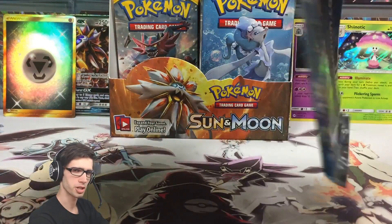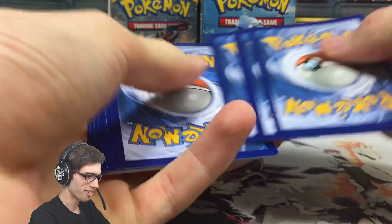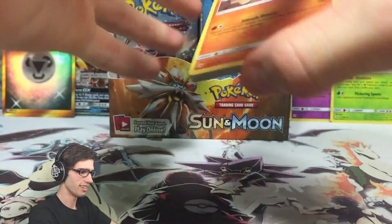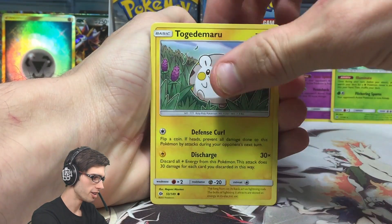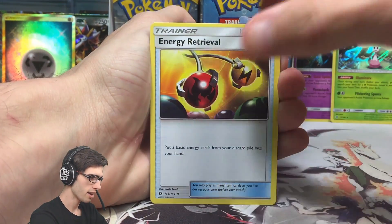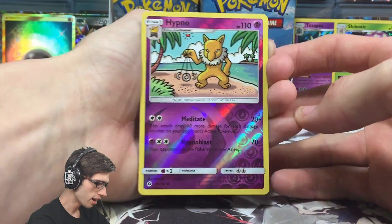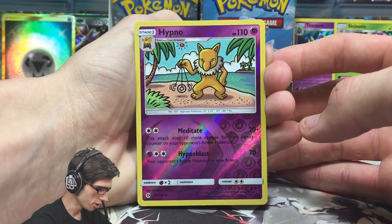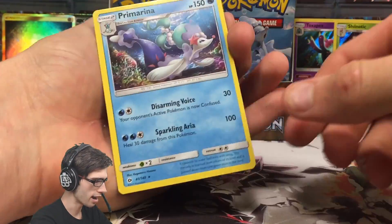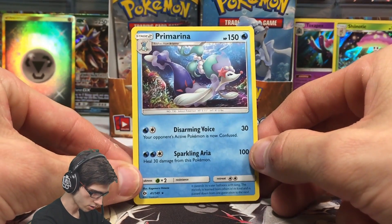On to the Primarina pack art - I believe that's how you say it, don't quote me on it. So we have a Roggenrola, Cosmog, Fomantis, Grimer, Togedemaru, Fire Energy, Energy Retrieval, Krokorok, Araquanid Reverse Holo of an Uncommon, Hypno - nice hand-drawn artwork, kind of Imakuni's Doduo styled - and a Primarina regular rare, 150 HP with Disarming Voice and Sparkling Aria. I do like the art for that one.